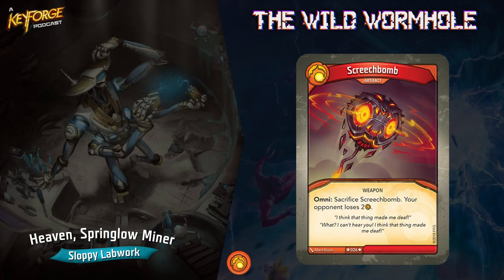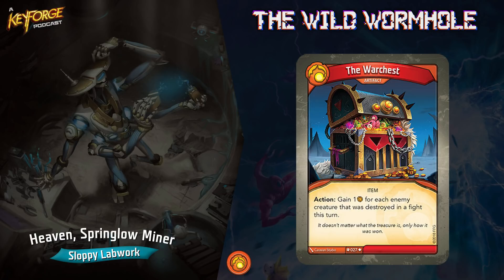Next one is a really good omni artifact — sacrifice Screech Bomb, your opponent loses two amber. Omni means you can use it on any house you call. If you get it early, you play it and now you always have a way to keep your opponent off a key if they have six or seven amber or less. That's on top of unguarded camp and other ways you have to steal or disrupt your opponent's amber.